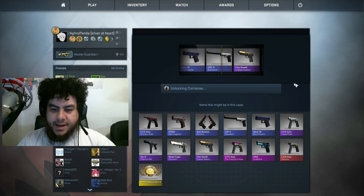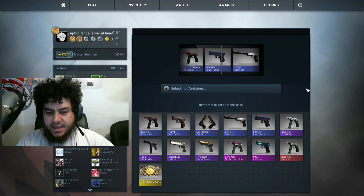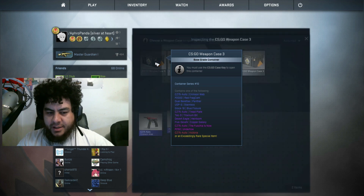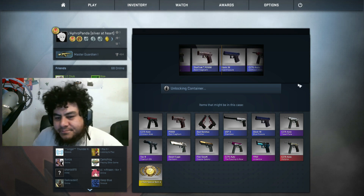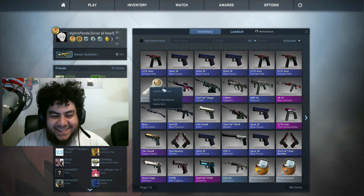Come on now. Just barely missing these stat track guns. 3 fissures in a row. See if I can go for 5 in a row - 4 in a row maybe. Come on. Field tested blue fissure - close, we're only one off. What the hell.